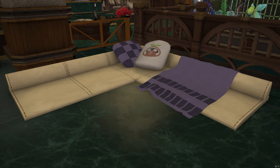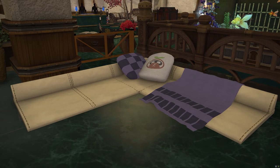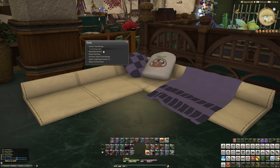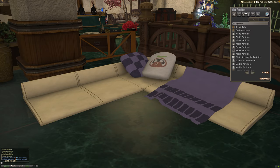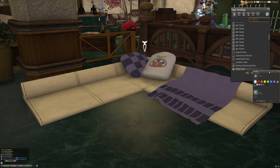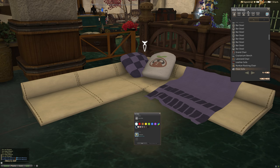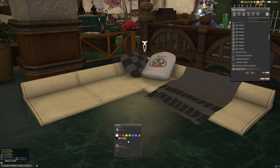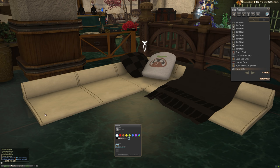There you go, seal. He doesn't want to now — he's angry at me. I'm sorry, seal. Anyway, back to the idea of this video. So this is obviously a dyeable furnishing, as you probably would have imagined by now. Wow, that is really big — let's change the size of this panel. So yes, that's what it looks like naturally. Unfortunately, the dyes only dye the pillow and the blanket, which is a bit unfortunate, especially considering this is beige.